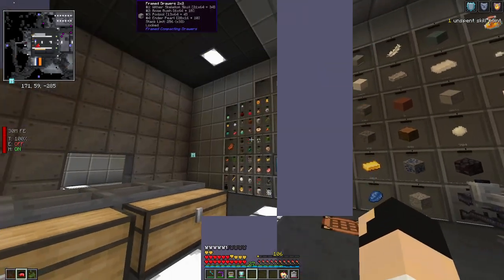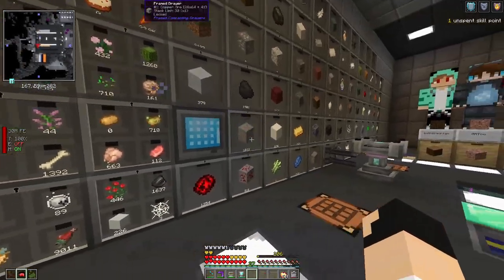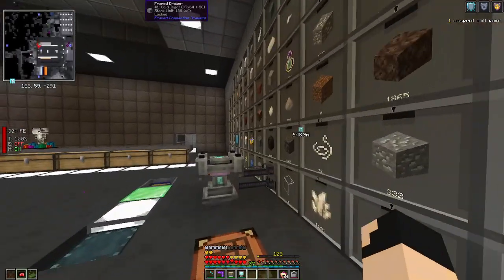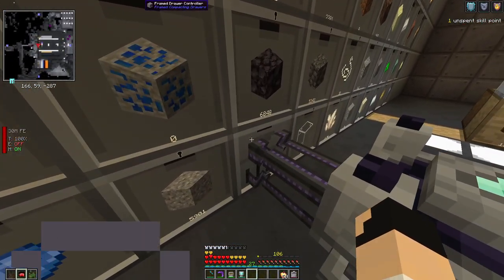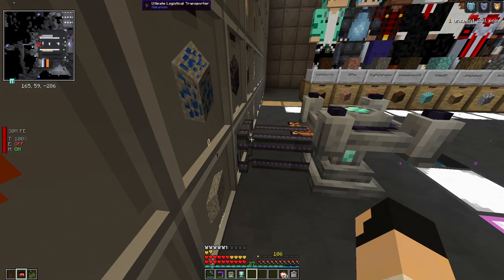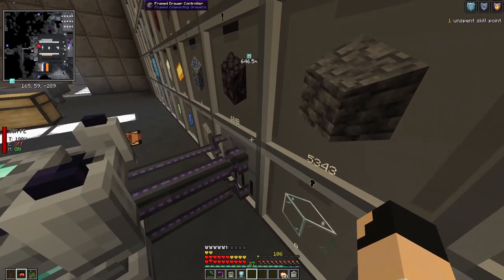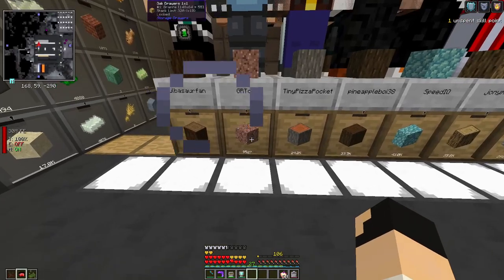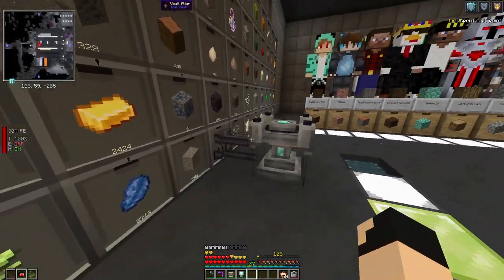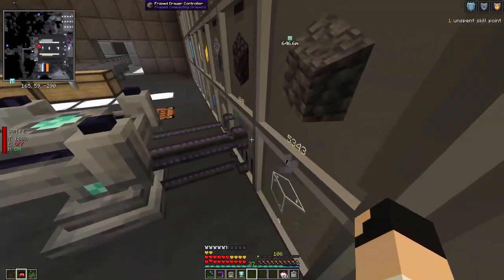With storage drawers I have a massive array including some of the four-by-four ones, all connected to a central framed drawer controller - you'll actually see items flowing out right there. I have another vault altar down here. I use the Mekanism ultimate logistical transporter - you can use any of the logistical transporters - set up between the vault altar and the controller, because the controller can access all the drawers. All the items needed by this vault altar are flowing in here since all altars are synchronized.